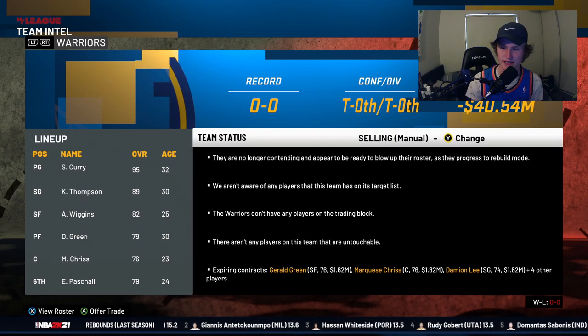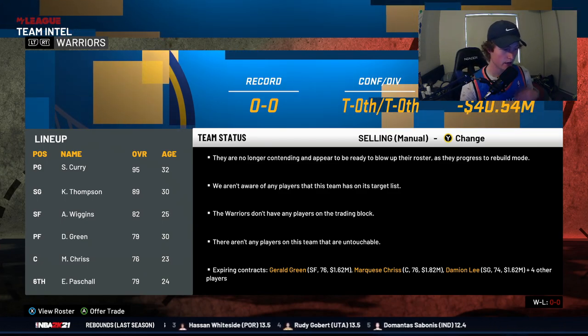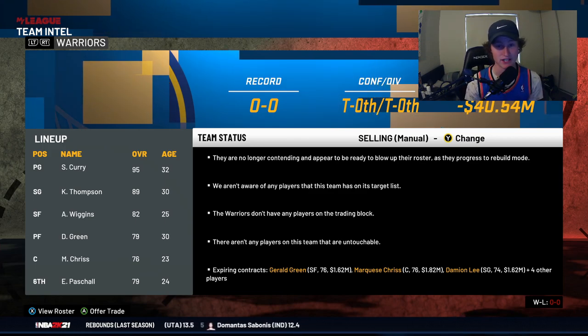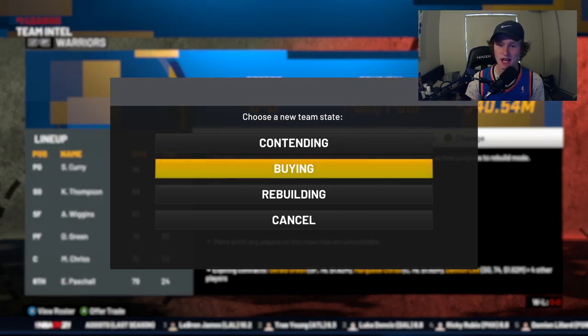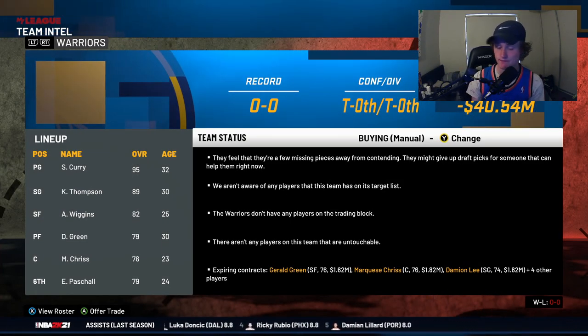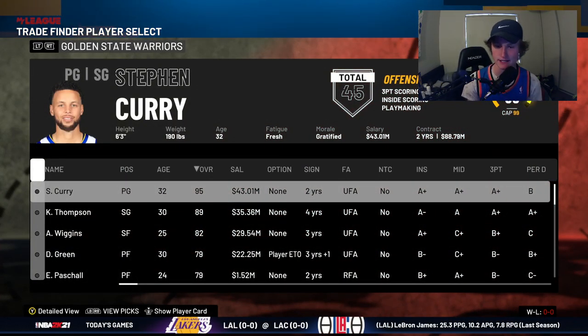If someone's selling, most teams that are selling will no longer have any players listed as untouchable. So at the trade deadline, be sure to stop and look at what teams are selling and which ones you can actually trade for their superstar players.